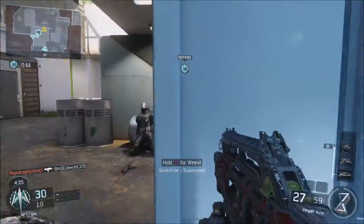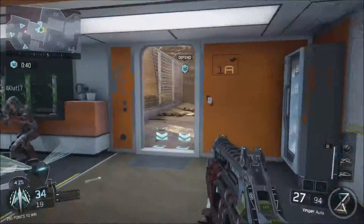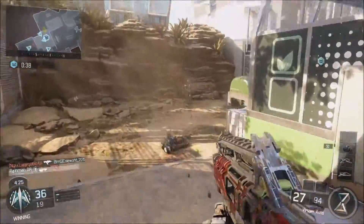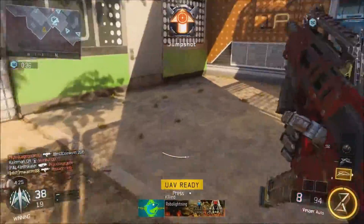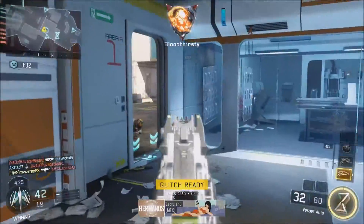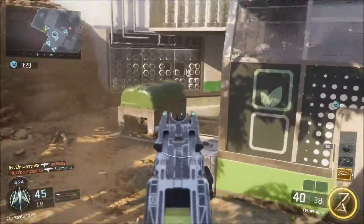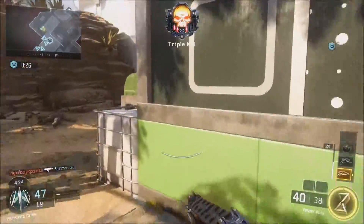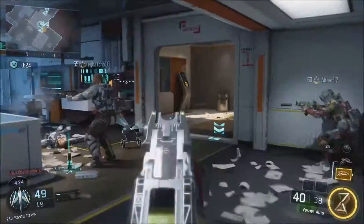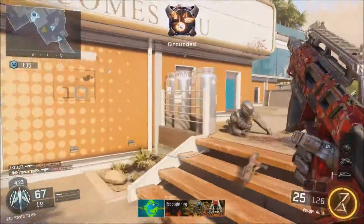So let's go ahead and get the launchers out of the way real quick. There's two launchers: the XM53 and the Black Cell. Both are the exact same, challenges are the same, all that. You need to destroy 100 scorestreaks to get to the Specialized Challenge. That's going to happen very quickly — just carry one around while you're doing the other challenges. You're going to see a million UAVs, just blast them out of the sky and you'll get those 100 destroyed scorestreaks in no time.